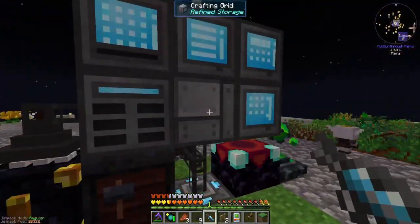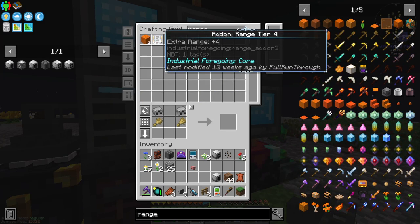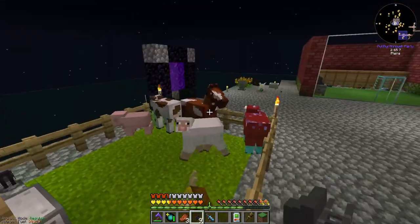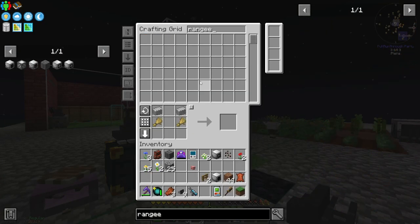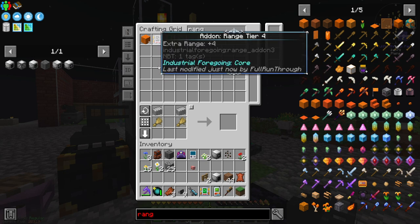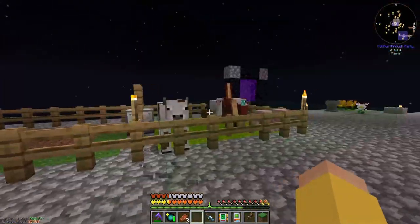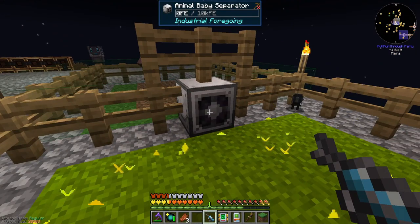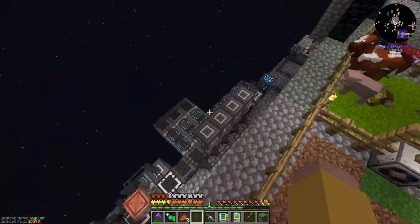What are range add-ons? Let me just try this range add-on. Alright, that should cover that whole area, which I don't want it to do — that's too big. So let me craft a smaller one instead. I'm going to take that back out and put the smaller extender in here — that should constrain it down to this. I might even need smaller than that. So it's saying this is the working area, and it does need power, so let me try to run some power to this.